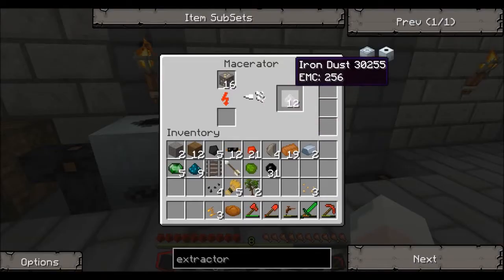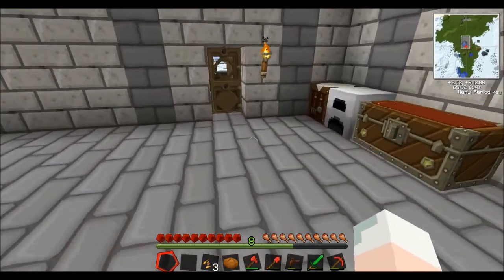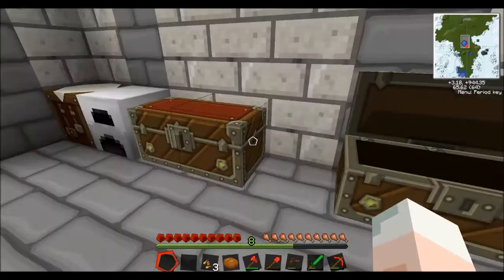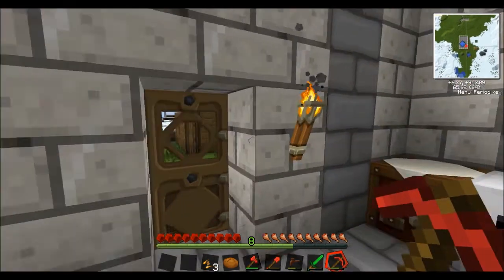What are we going to do this time? We're cooking up some iron. What items do I own in my chest of valuables? Nothing — we need to get more stones, so I'm going to go do that quickly.